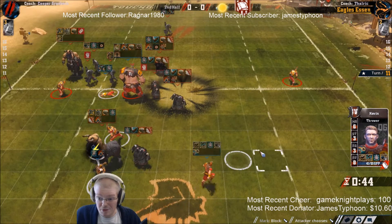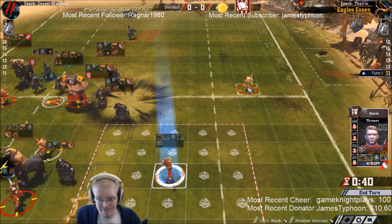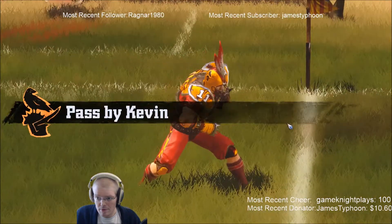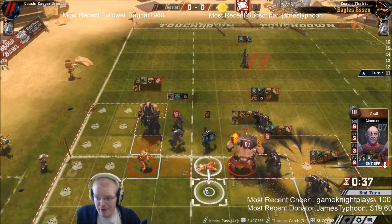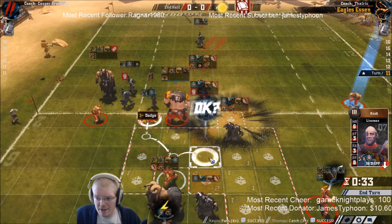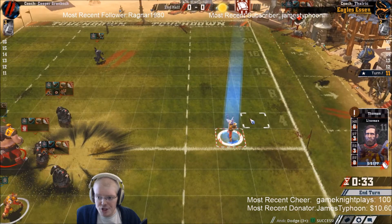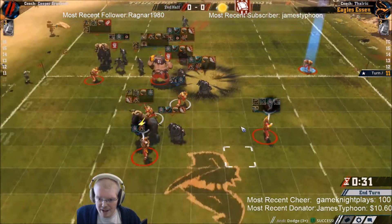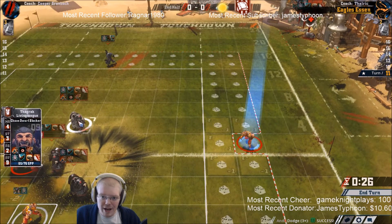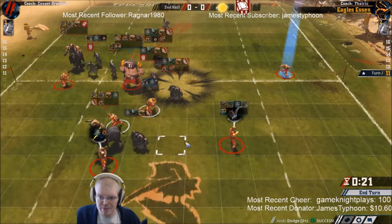I'm going to throw a pass now. He even catches it - that's a big relief. We finish it off by doing this - hope for the dodge to work. Thank you. I wanted to do both GFIs but since I failed the first one and I still had so much to do down here, I didn't want to risk that one. That would have put me out of blitzing range from this guy. So now all he needs to do is bring in this guy and then blitz me unfortunately. We can't do much about that.